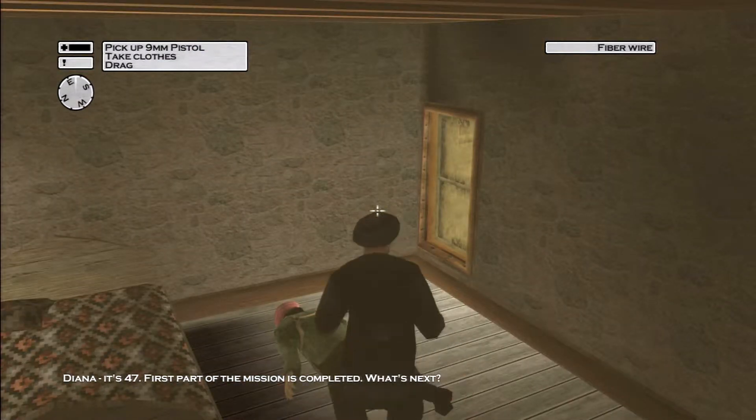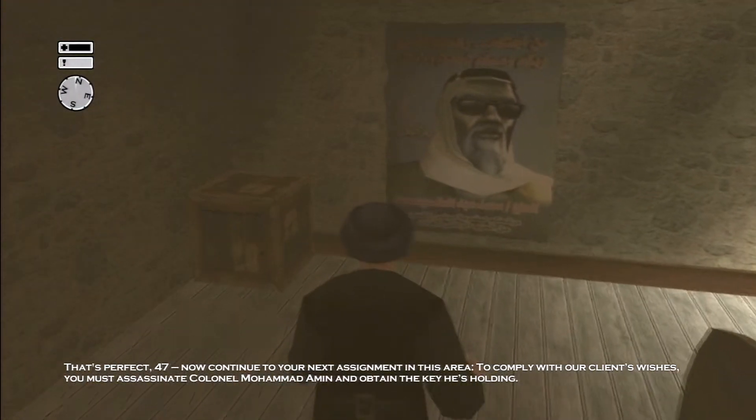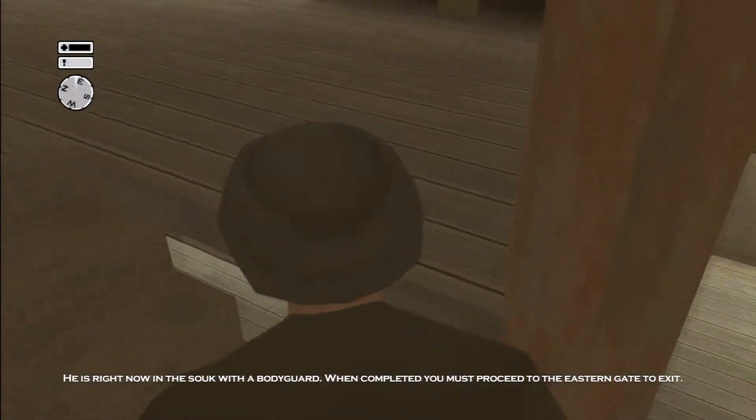Go ahead and pick up his coordinates and his pistol, and now make sure you're still sneaking because now there are two guards at the bottom of the stairs and you need to be very careful.